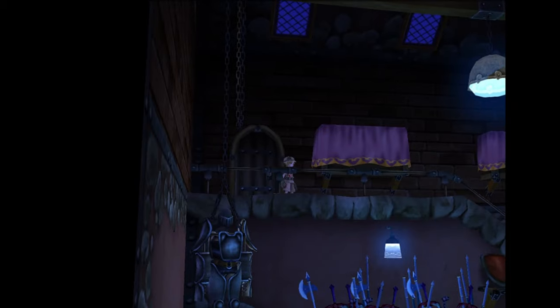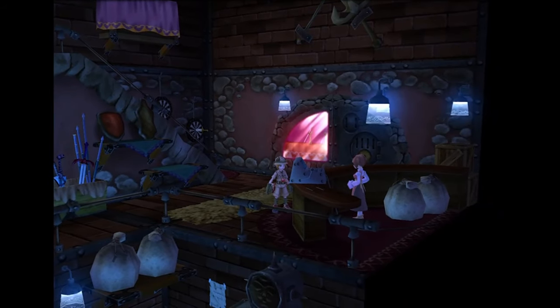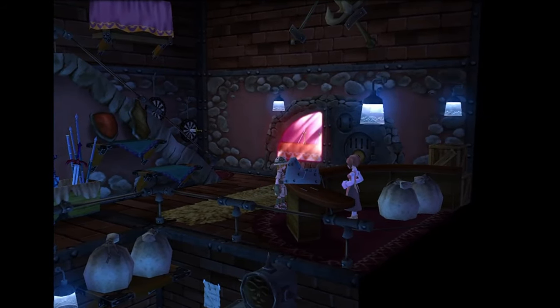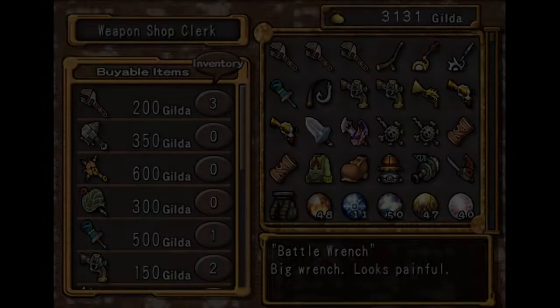Hey everyone, how's it going? It's me, it's Korzak. Welcome to part 22 of the Dark Cloud 2 walkthrough. So in this episode, we're getting the trophy Alternate Alias, and I'm also going to show you guys a glitch at the exact same time.